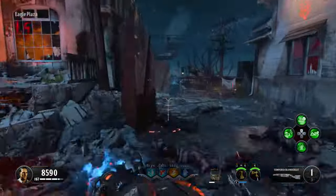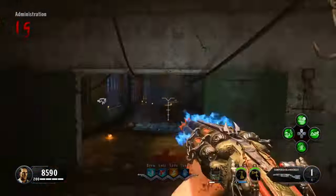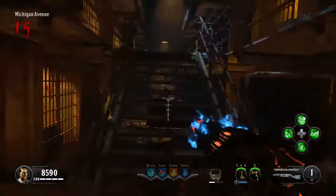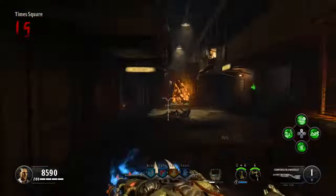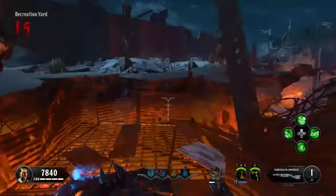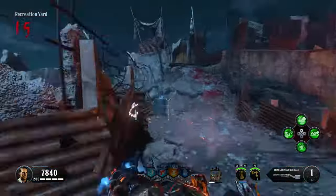Now you must run from the Warden's office back to spawn. You'll notice that your Blunder Gat has a blue flame on its barrel. This blue flame will eventually run out, but along your way you will find barrels with the same blue fire within them. If you get close to one, it will replenish your diminishing fire. Visit each one I do in the video and you should be able to make it back to spawn without the flame going out.